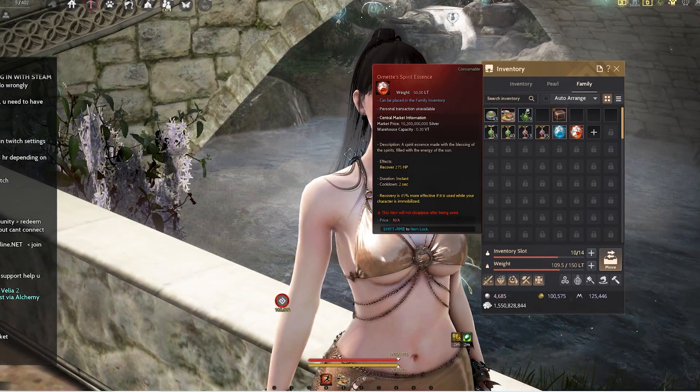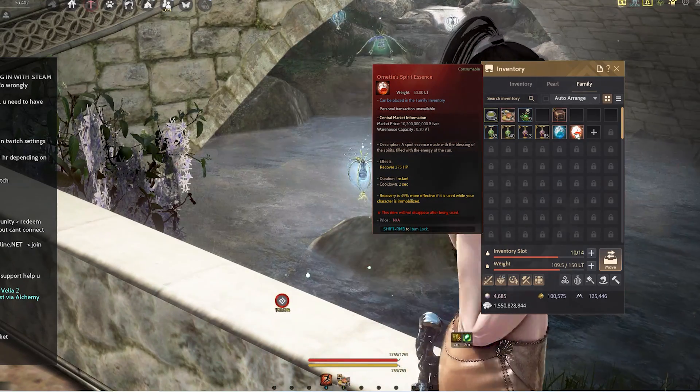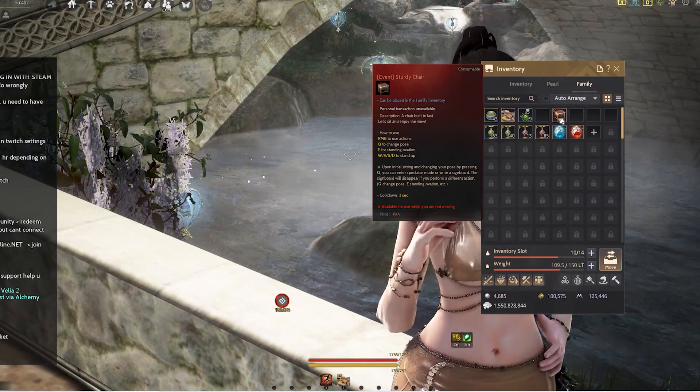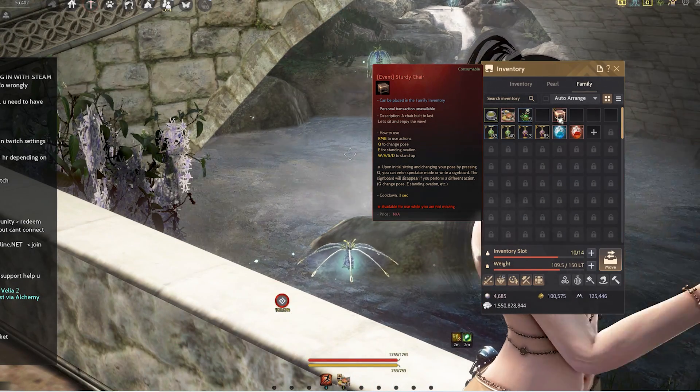The infinite pots used to require grinding, but now you can purchase them from the central market for about 15 billion and 10 billion silver respectively. My other favorite item is this event study chair, which was given during one of the events — if you have it, put it in the family inventory slot.